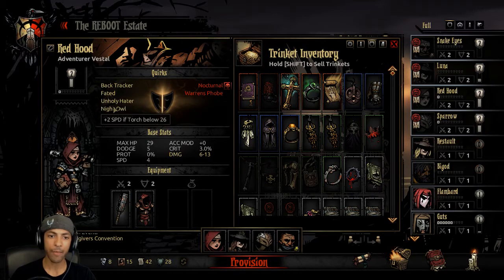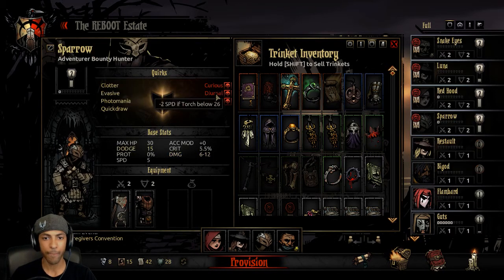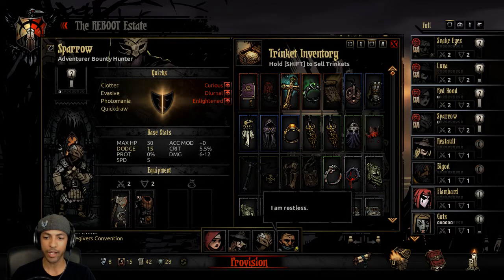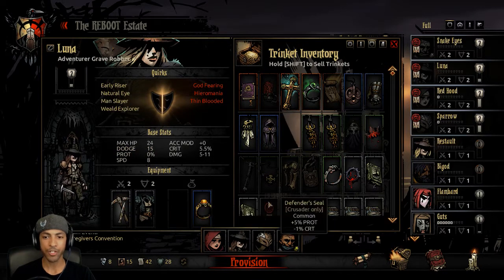Another thing I need to consider is if this is going to be a Torched Run. Because we are going to be camping, so we're going to have a Torch most of the time. She does have Night Owl and Nocturnal, so that's incentive for a Torch Run. Minus two speed on Torched Blow, and Photomania — yeah, so we're doing a Torched Run. The Sun Ring is going to be godlike.